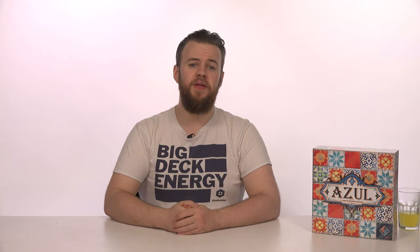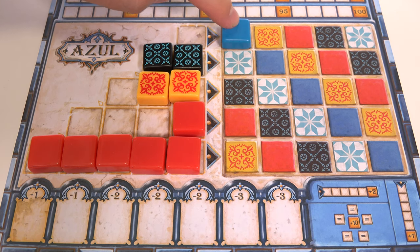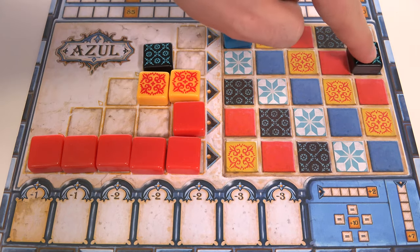Once all of the tiles have been claimed from the factory boards and the middle of the table, the second phase of the round begins and it's time to tile your wall. During this phase everyone can carry out these steps at the same time. Starting with the top row of your board, for each complete row of matching tiles on the left, you add a tile of that colour to your wall on the right. When you add a tile to the wall, you score one point if it isn't touching any other tiles.